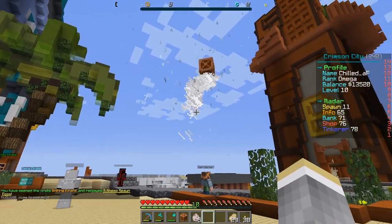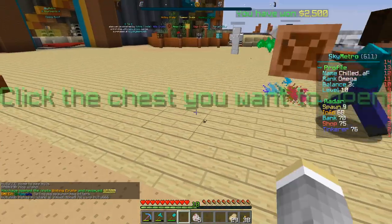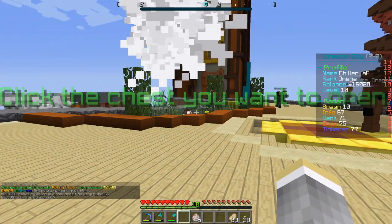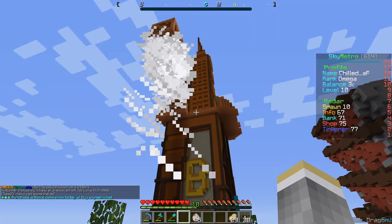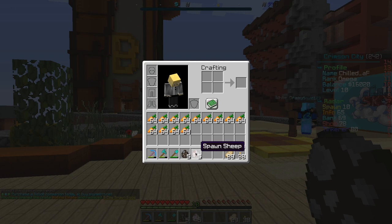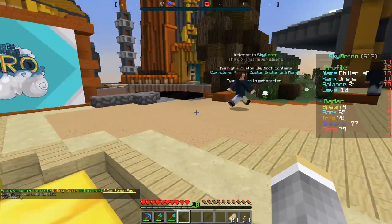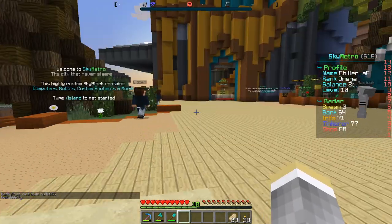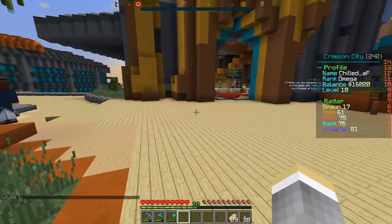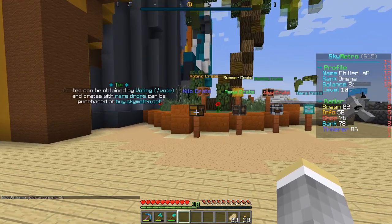Crate number two is gonna give us 2,500 - let's go. I think there's a $10,000 prize, that would be nice if we could get that. I already have 16,000 as you can see over there. So it wasn't the best crate opening today, but I have 16,000. Omega rank gives you 30,000 so I had about 30,000 but I had to spend some on pistons, redstone and other supplies to make the OP ore generator.